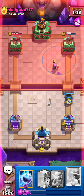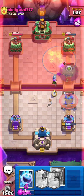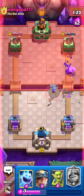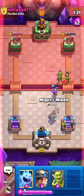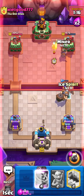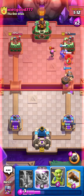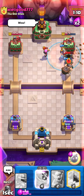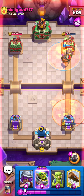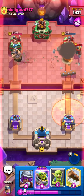Going in for Mortar and then Poison as well — should be able to kill his Firecracker. He does have the Vault Mortar but our Musketeer takes the targeting and it's a pretty good trade. He went in for that — he shouldn't have. We should be able to get some damage here. Getting Poison — the value over here is going to be too good.